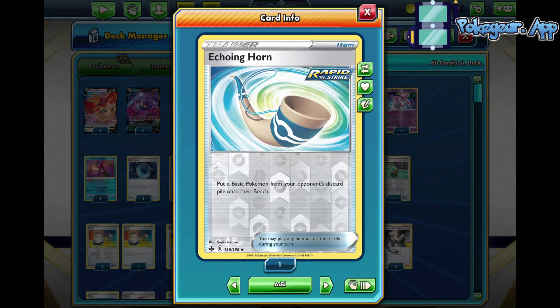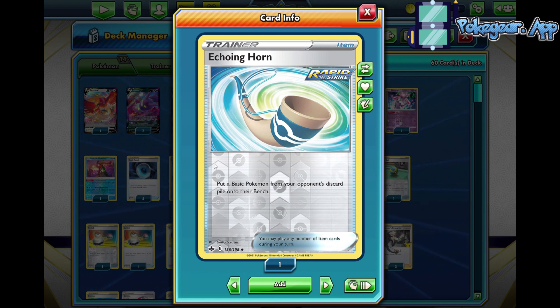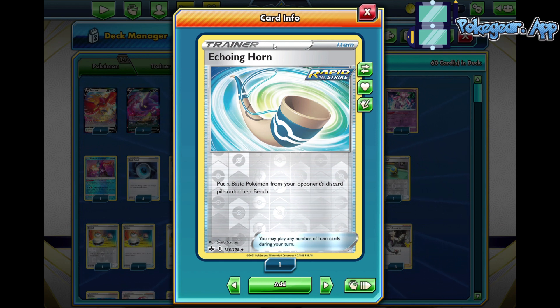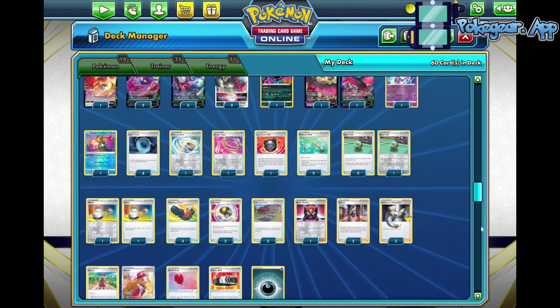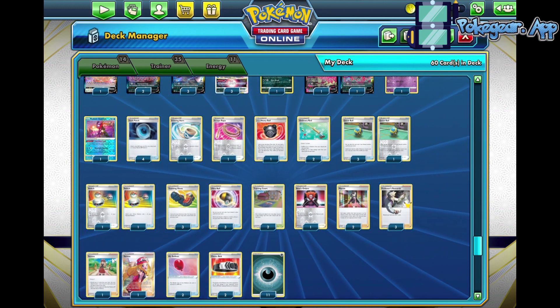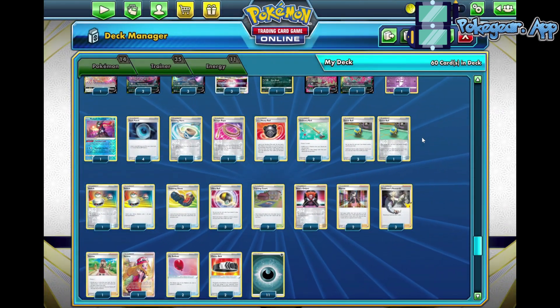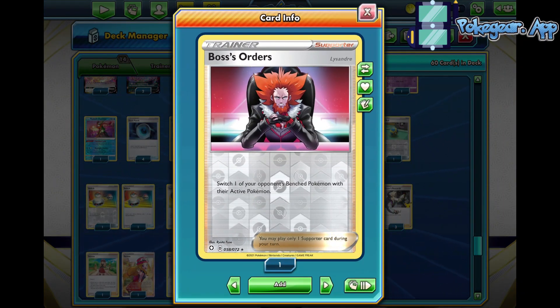We are playing one copy of Echoing Horn to clog up Lugia matchups or put back a vulnerable V so we can gust it up. Echoing Horn is a really nice addition because it allows plays you might not otherwise get. The rest of the list is pretty straightforward — no real special spice other than the Ho-Oh V. We are playing two copies of Serena for either discard-and-draw effects or gusting effects, and one copy of Boss's Orders for the single-prize matchup or when we need a guaranteed gust.